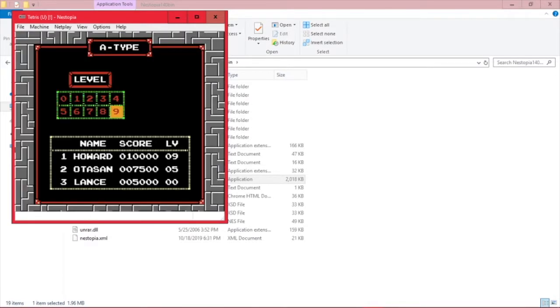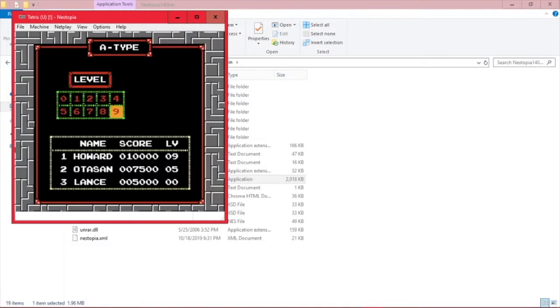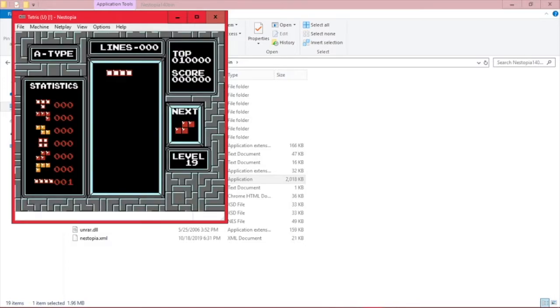You may have noticed that I started at level 19, but there's no selection for level 19. However, the developers did include one little code so you could start at higher levels. Simply hitting Start will only let you start at level 9. But if you hold the A button — whichever button you bound to clockwise rotation — and then press Start, you can start 10 levels higher than what was selected. So selecting level 8 and holding A when pressing Start will start you at level 18.